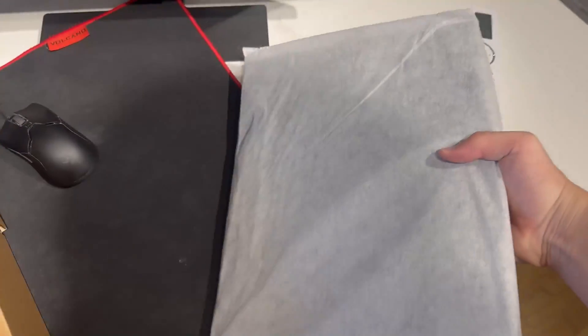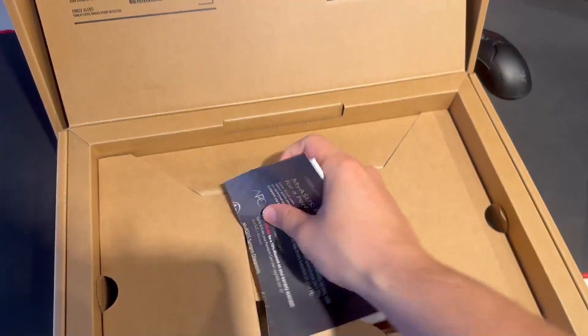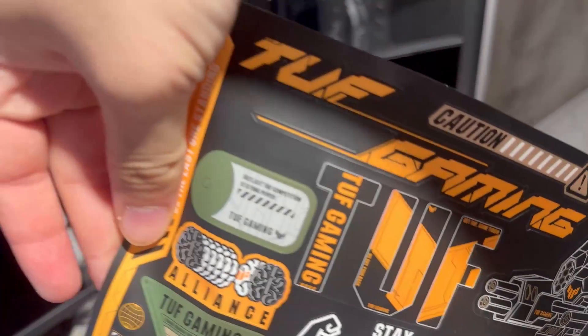First inside the box we have this. We're just gonna pass it around. As you can see, that's the laptop. We got some stickers. Basically here we have a box, we have a bunch of cables. But what genuinely brought me the most attention were these stickers, so I got an idea.